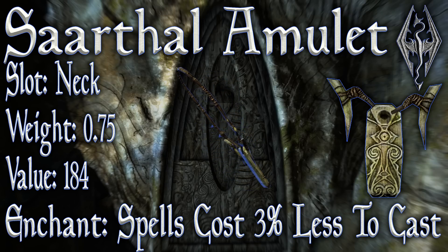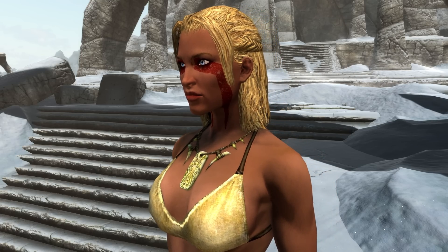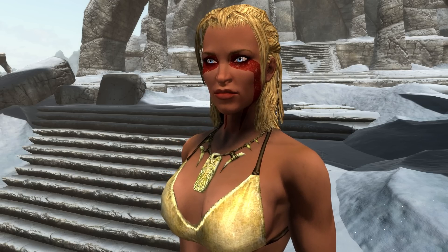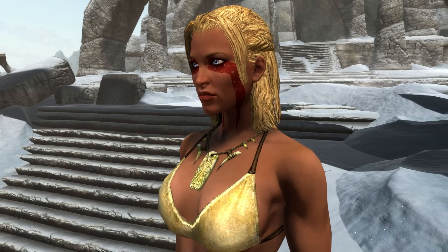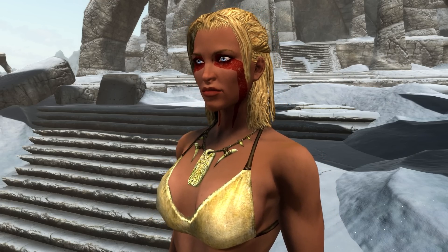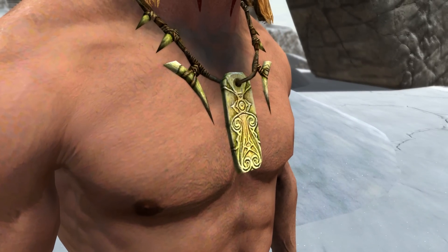The Sarthal amulet's slot is of course the neck, its weight is 0.75, it has a value of 184, and its enchantment makes spells cost 3% less to cast. This is actually the only item in the game with the fortify spells enchantment. The enchantments on the Archmage's robes and the Diadem of the Savant are functionally identical but use a different enchantment that fortifies all schools separately.